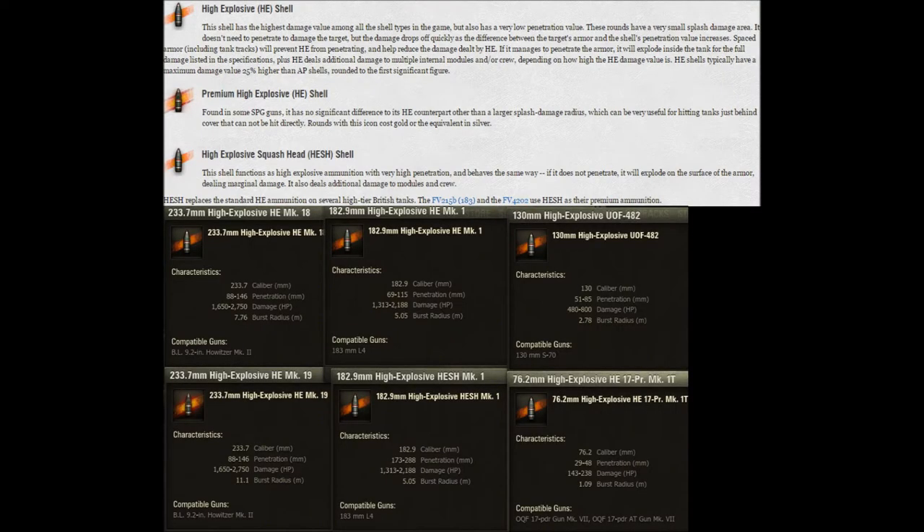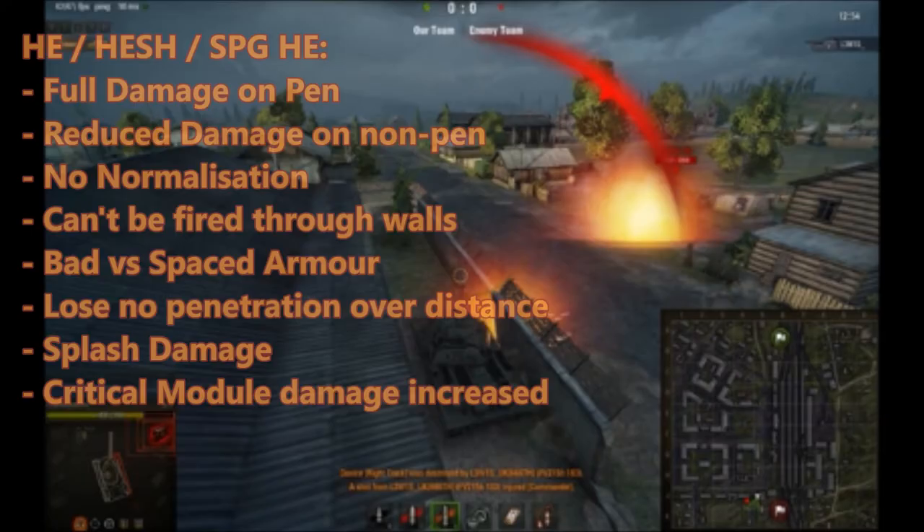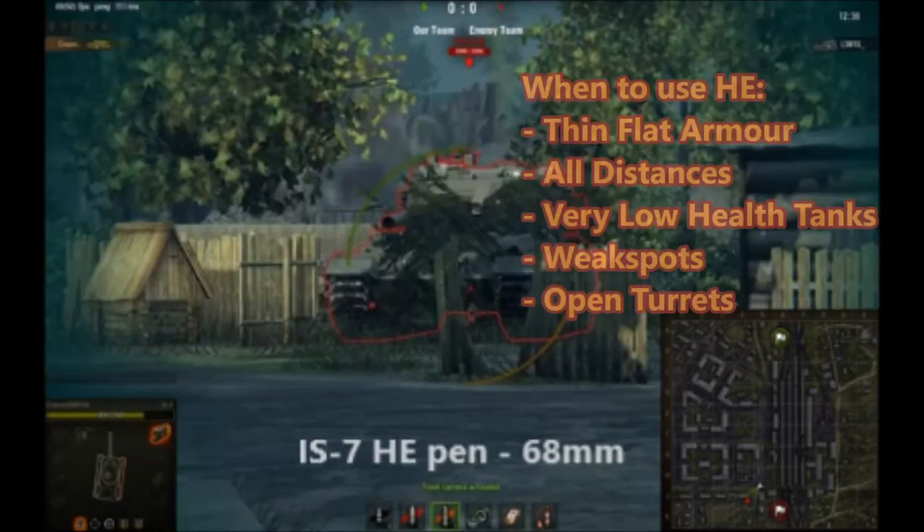HE shells are special. If you hit the target and pen with HE, you'll do full damage — which is around 25% higher than any other shell type. If you don't pen the tank, you'll still do an amount of damage depending on the pen of your HE shell and the amount of armor you hit. HE shells do not go through walls, nor through any kind of spaced armor whatsoever, and they have extremely low penetration. There is also another type of HE shell used only by artillery, which has an increased splash radius — up to around 15 meters from the T92.